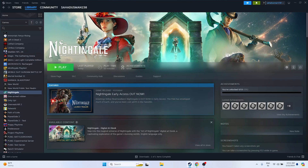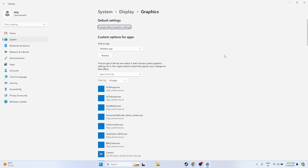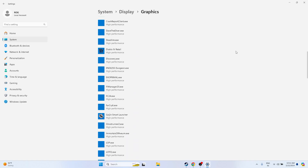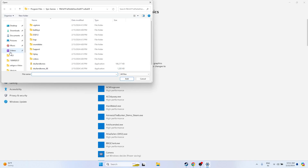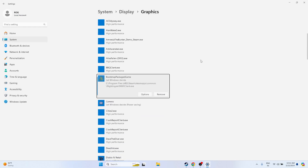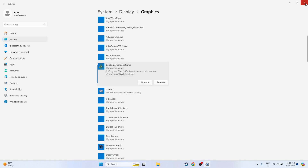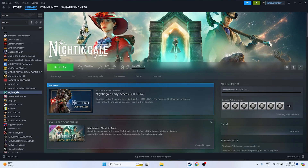Next, run the game on the dedicated graphics card. Search for Graphics Settings, click Browse, and navigate to This PC > Local Disk C > Program Files (x86) > Steam > steamapps > common > Nightingale. Select the game and add it. Once added, click Options, change it from 'Let Windows decide' to 'High Performance', and select your dedicated GPU — for example, NVIDIA GeForce RTX 2080 with Max-Q Design. Click Save, close, and try launching the game.